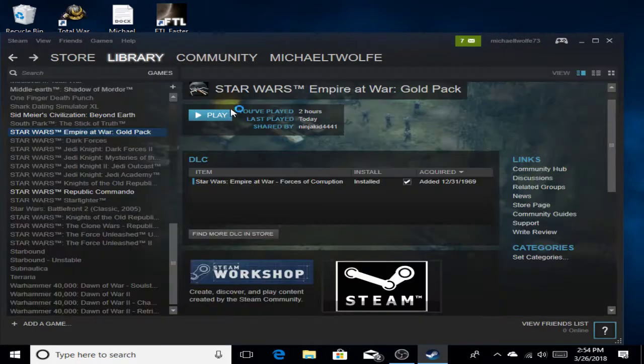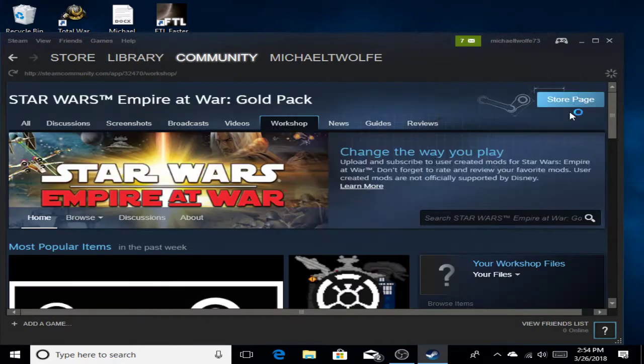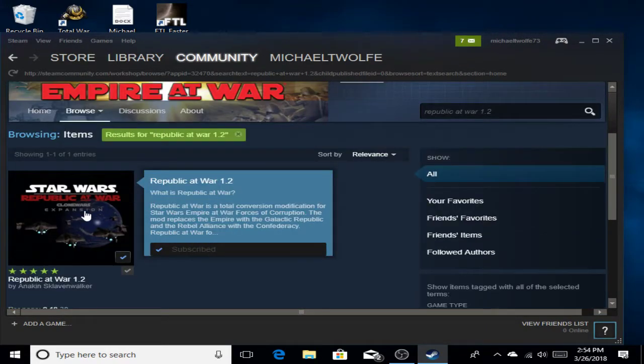You just go to browse the workshop and then you type in Republic at War 1.2. It's right here, and you subscribe to it.